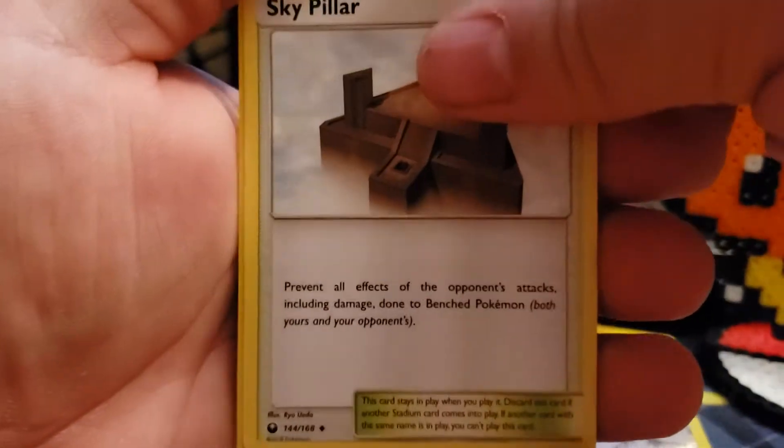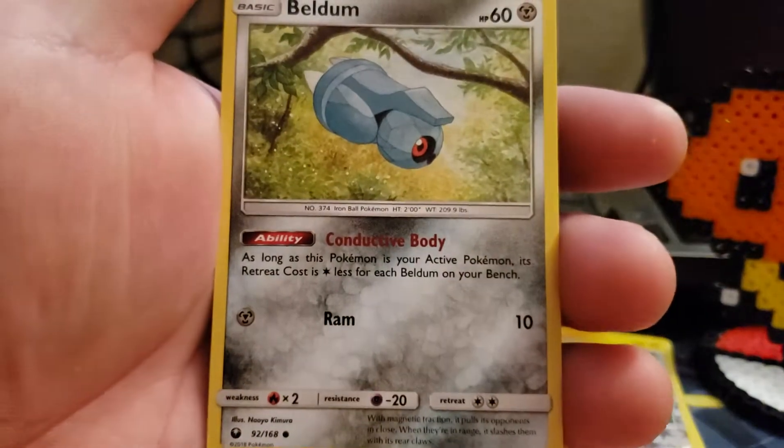We've got a Sky Pillar, a Poke Ball, and a Beldum.